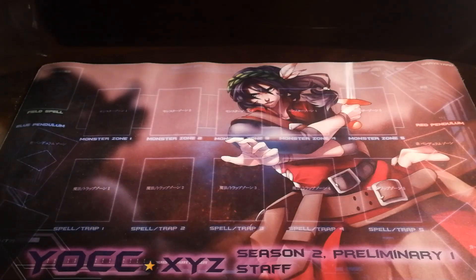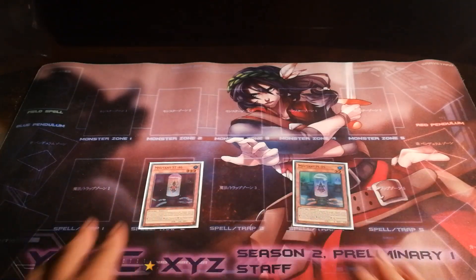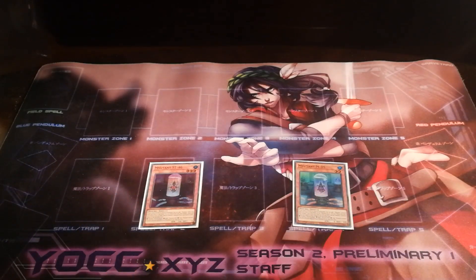Now, before I proceed any further, I'd like to point out that one of the other limitations that mutants have is in the way that they go neg to summon out their boss monsters. Regardless of whether I'm banishing a mutant from my hand or my field, every time I activate my mini mutant effects, I'm going minus one to summon out my boss monster.